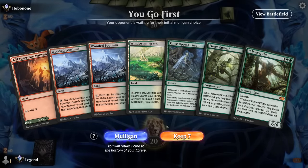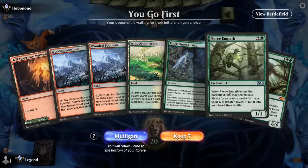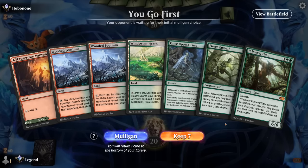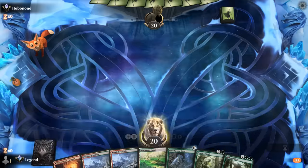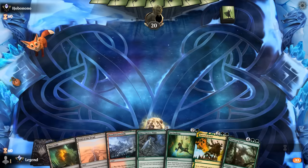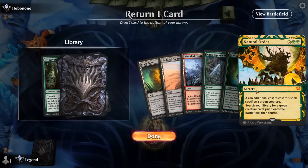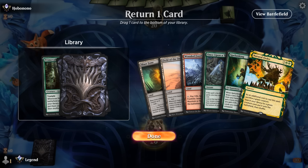We're on the play and our hand has Primeval Titan and Empath for redundancy, but no real ramp unless we find one of our creatures with Once Upon a Time. We also don't have any fancy lands to help ramp out the Primeval Titan like our Castle Garenbrig. This hand is pretty borderline, so it pains me but this might be a Mulligan. The next hand is better — I want to keep Once Upon a Time to try and find a creature. Colony Garden would be okay to combo with Natural Order, and we'll keep Spelunking to combo with the Titan we can Natural Order for.